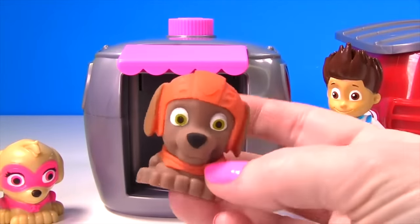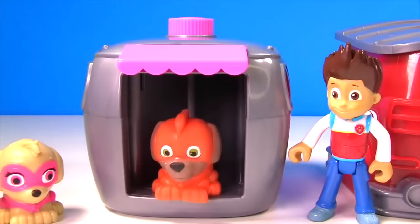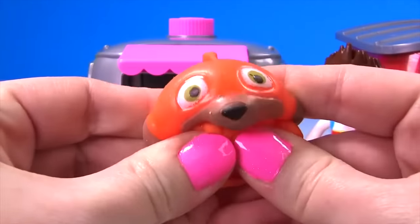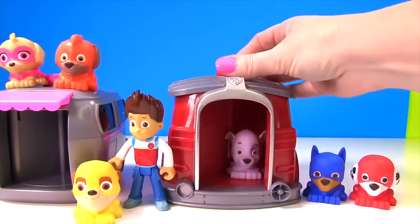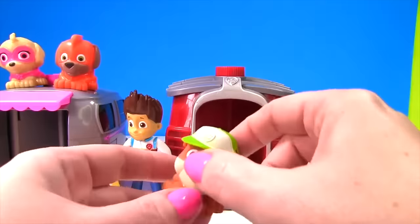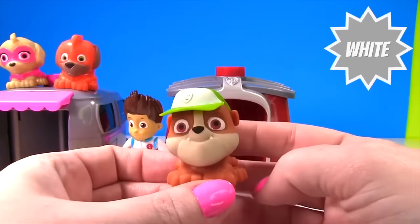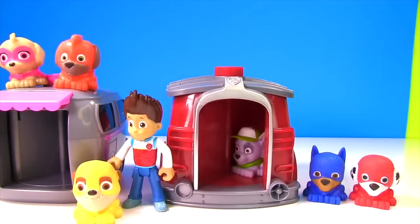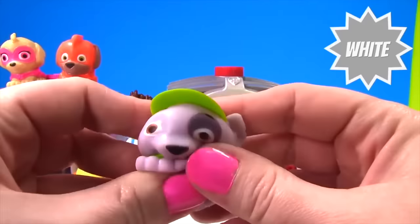Let's try to turn Zuma into a Super Pup! There's Zuma — is he wearing the correct colors as a Super Pup? Yes! He's wearing all orange and is so squishy! Up next we have Rocky! Let's see if we can get his uniform on! Okay Rocky, let's see that green uniform! I see green, but that doesn't look like Rocky — we have Rubble! Rubble is wearing Rocky's green and white hat, but we need Rocky wearing his green and white uniform! Let's try this again! That's better — it's Rocky! We see that Rocky is wearing green and white, and he's pretty squishy!